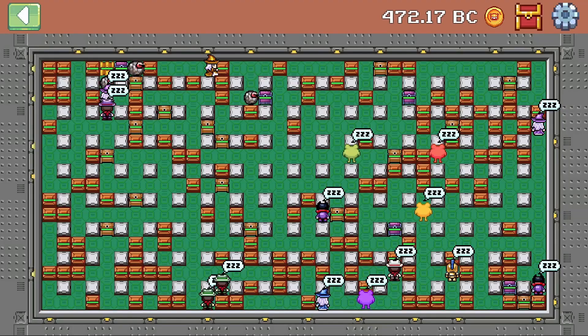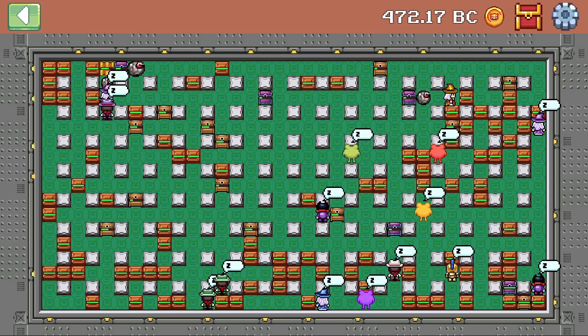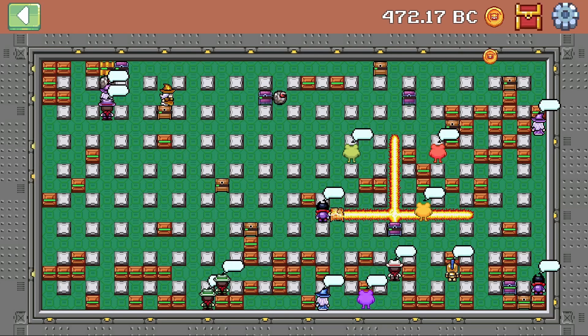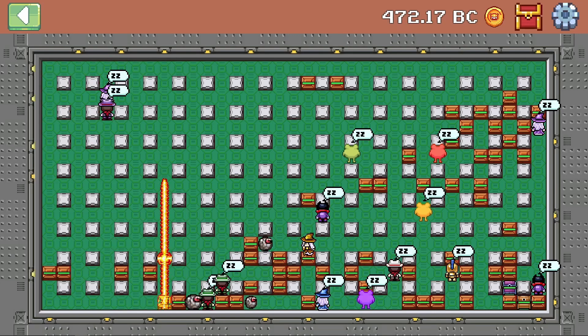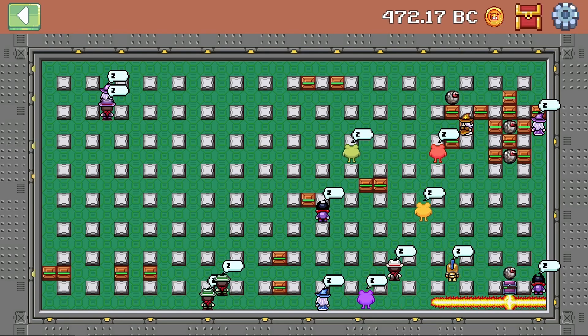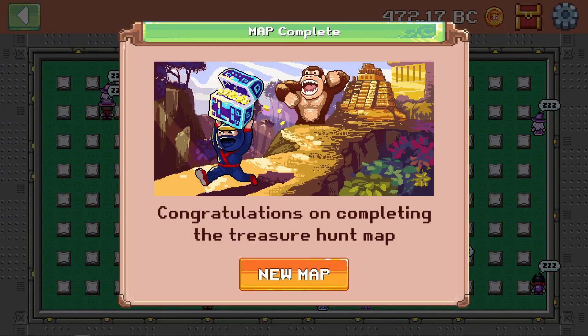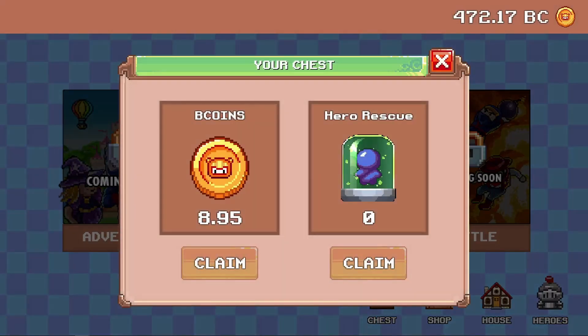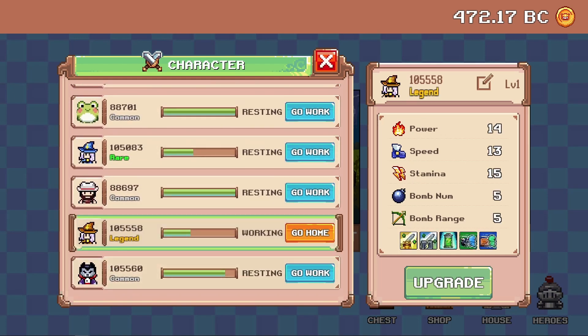Alright so that was done in around 2 minutes and 51 seconds. Let's check the tokens. We've got a bit less from that one — only 0.9 tokens which is around $4 USD. And going to our stamina, we've got about a third left. So I think she can do like one or two more floors. Let's see how she does.